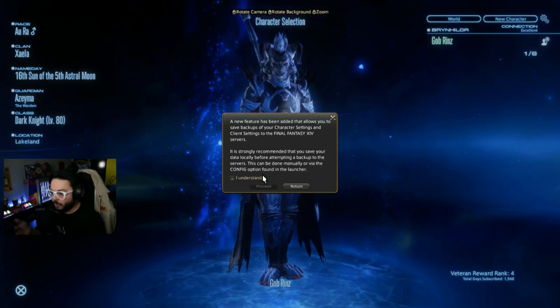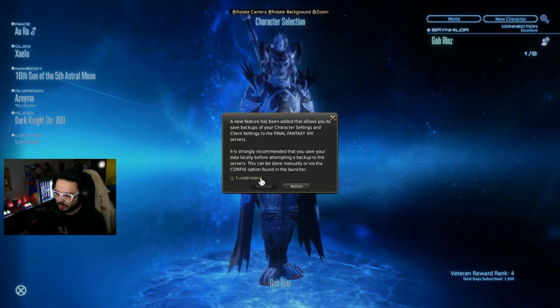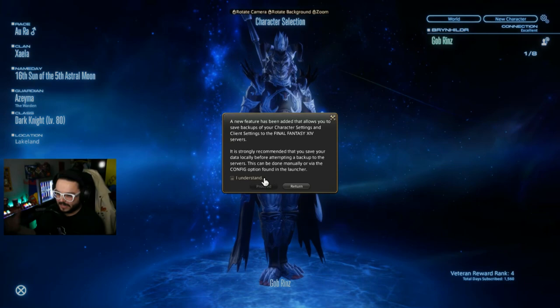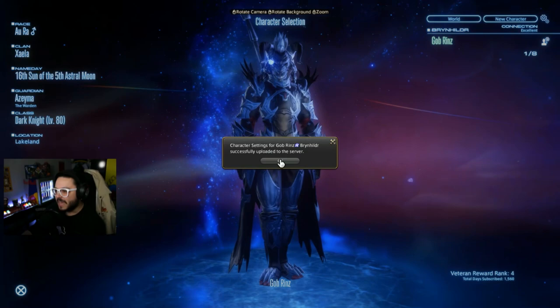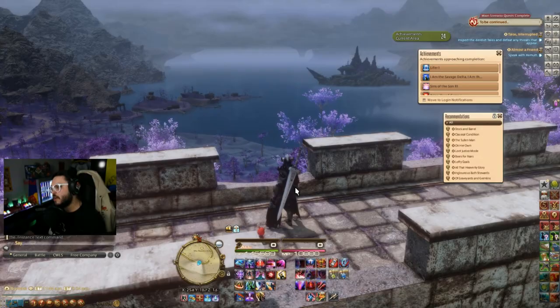I'm going to back up my UI just to be safe. All you have to do is log in, click the little cog wheel icon, and you can back up your save to the cloud and re-download it as many times as you want. It also works cross-platform, which is great. So I'll build my UIs on PC, test on PS4, and just switch back and forth. Always handy to have when you're fiddling with this stuff, because you never know when you'll break something.